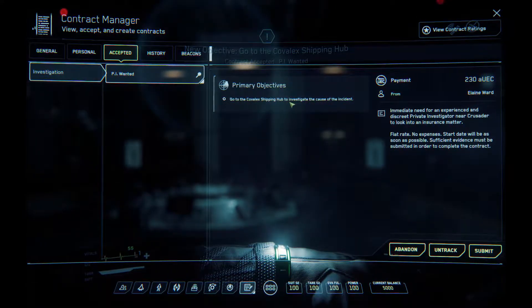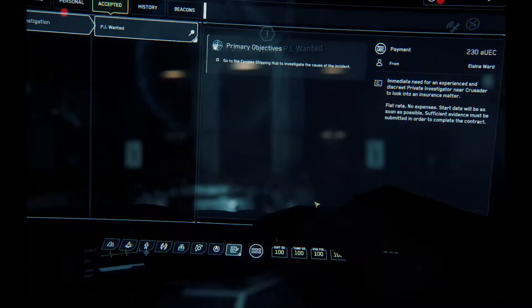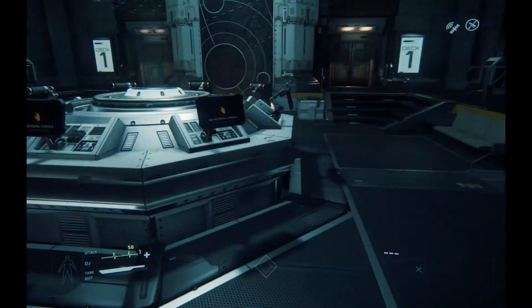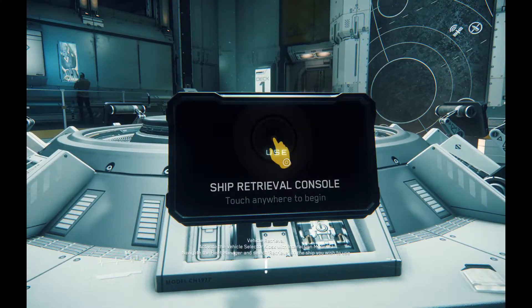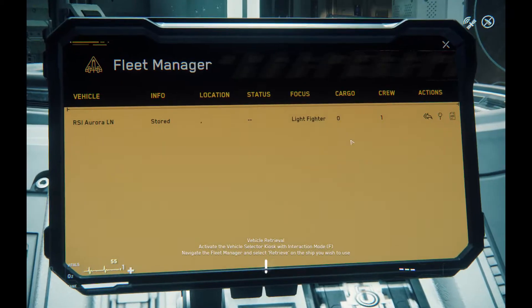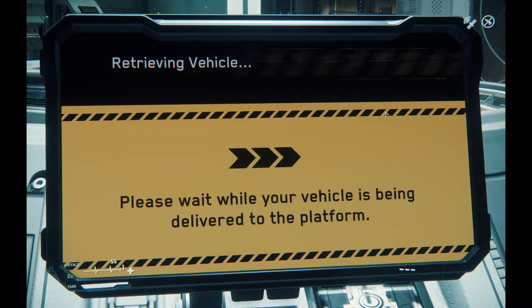That's our first objective. Let's get our ship out using the F key to retrieve our Aurora LN from the landing pad.